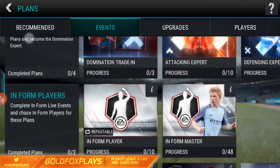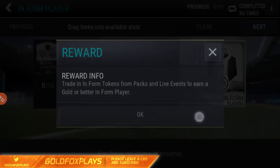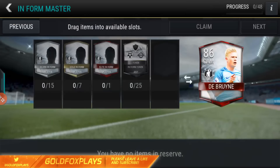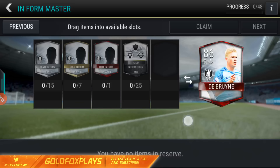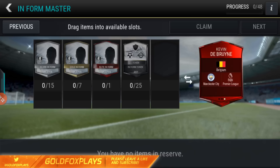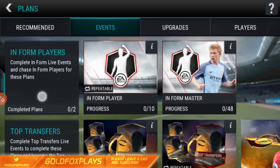If you go to events, there are new informed players. Ten tokens gets you a random informed player gold or better. The master set requires 15 informed silver players, 7 informed gold players, one elite informed player, and 25 tokens for the master card — a Manchester City center attacking mid, 86 overall. This card looks like a beast. You can't see the stats on cards in this screen, and you cannot sell them, so if there's a site like nblive.gg or Muthead for FIFA Mobile, let me know in the comments.